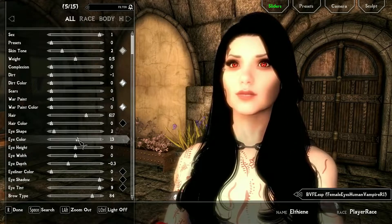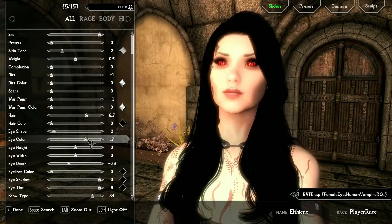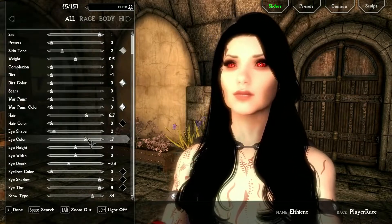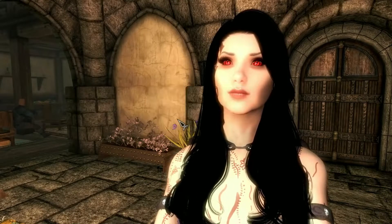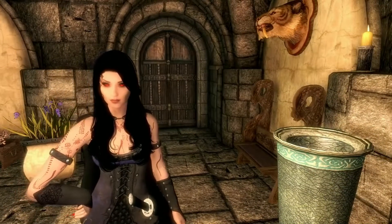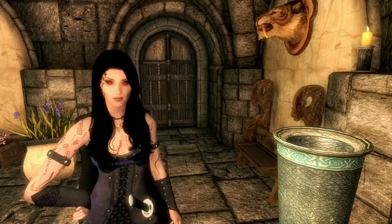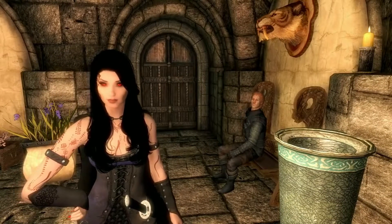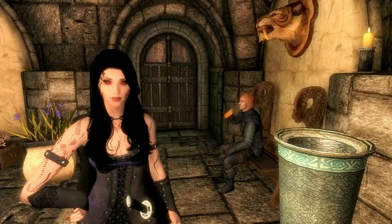I'll select the eye color I want — we'll just go with that one — and then done. There she is, she's got her vampire eyes. As long as I'm playing the game, her eyes stay the same. But when I log out of the game, her eyes will go back to human, as such.